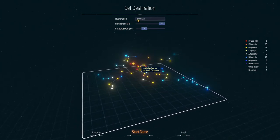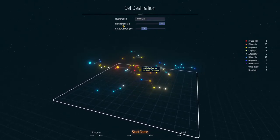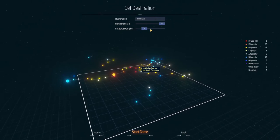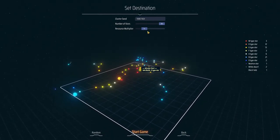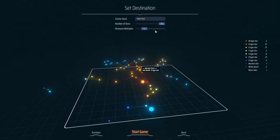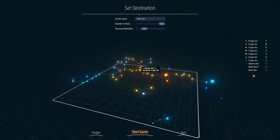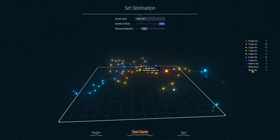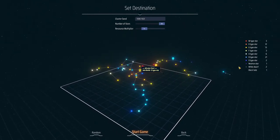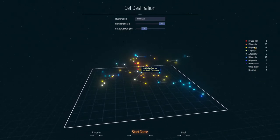New game. Our seed will be 93807622. We'll have 64 stars and a resource multiplier of one for each planet — we'll leave it at standard. And we'll have these different kinds of planets — or actually it's not planets, it's stars.